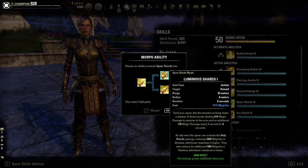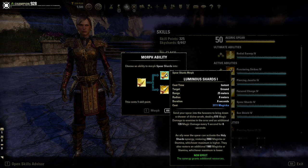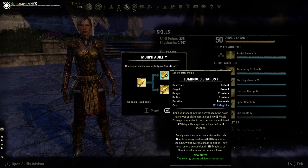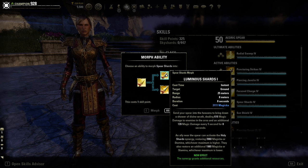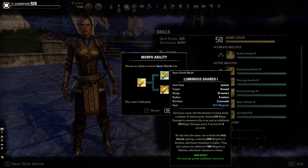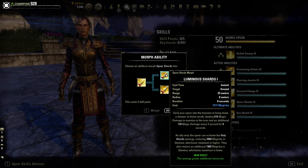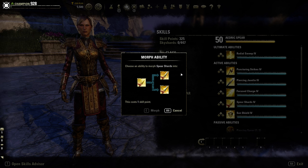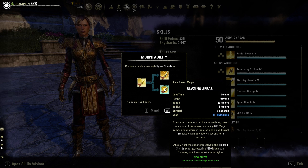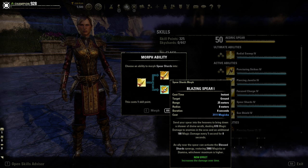Spear Shards has two morphs. Luminous Shards works similarly but when the synergy is activated it restores the primary resource at a higher amount and also restores the secondary resource at a lesser amount - so you get both resources back. Blazing Spear instead increases the damage over time component, dealing increased damage every second for eight seconds while keeping the standard single-resource synergy restoration.